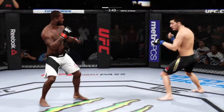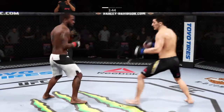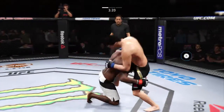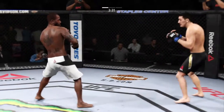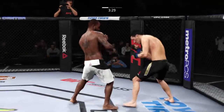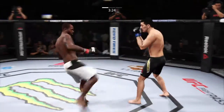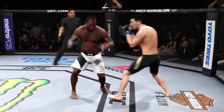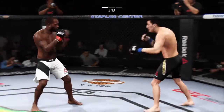Big shots. Nice body kick. Green with a good straight left. Green with a punch that connects, looking to take him down. Almost caught him. And he lands the punch, and to the body. Big knee to the body. Stunning jab. Big body kick. Beautiful combination. Back and forth battle.